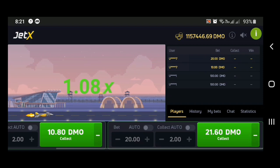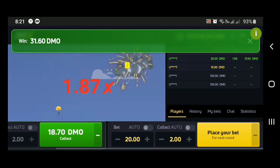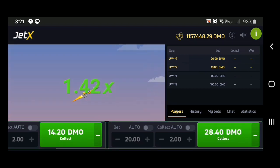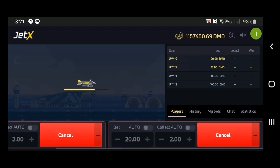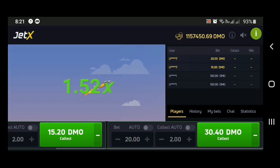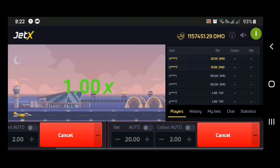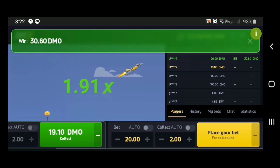On my $10 bet I'm going to let it fly a bit higher this time. The animation is actually better than Aviator — you can see the plane going up. When people cash out you'll see them in a parachute exiting the jet. That's me cashing out again — always cashing out on time. This is kind of fun. I should have ended the video a long time ago but let me just play one last time.